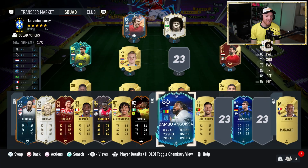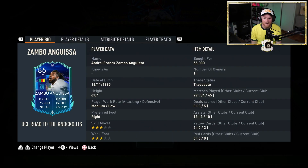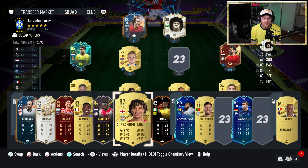Anguissa we actually might sell because we bought him for 56k. He's worth like 75k now, and because it's Road to the Knockouts, I don't think he can go any higher. I think he's going up to maybe 87k. He's pretty much met his max, I think. Rummides is untradeable. As you can see, Trenton's on the bench now.